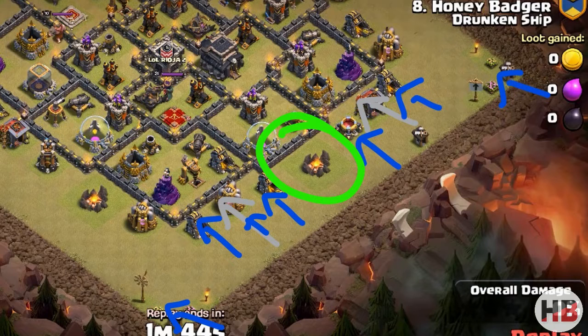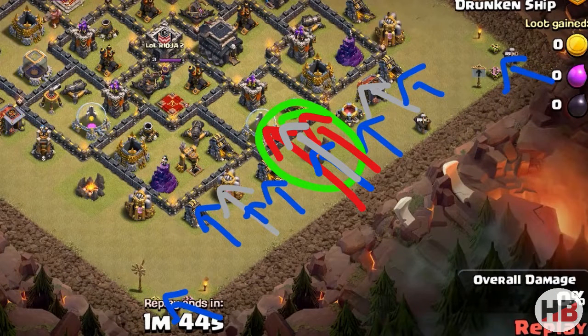Once the buildings around the army camp — marked with a green circle — are close to getting destroyed, drop the third golem along with heroes, wall breakers, and clan castle bowlers on the army camp. In this approach things start slowly, but as you gain momentum everything falls into its place.